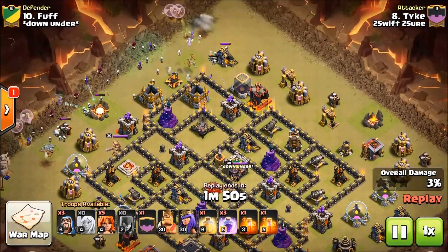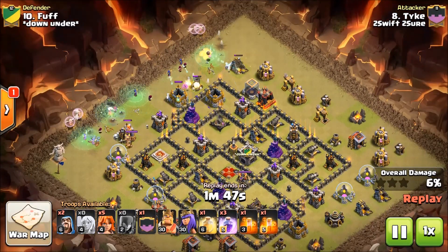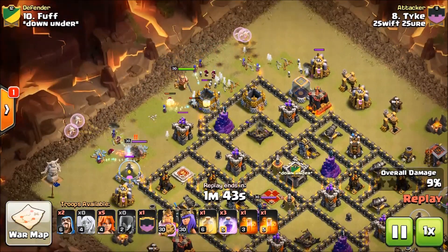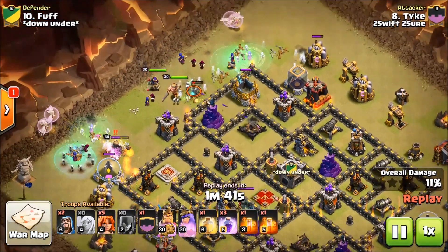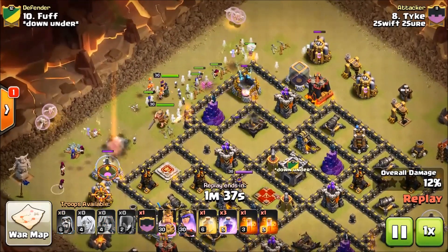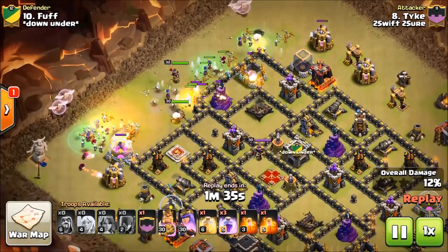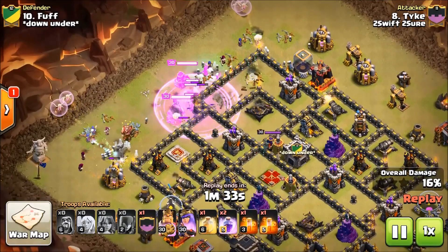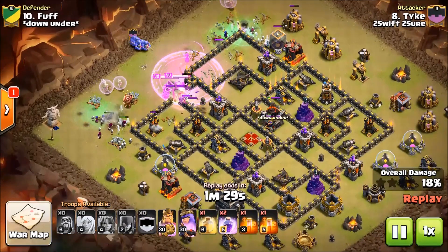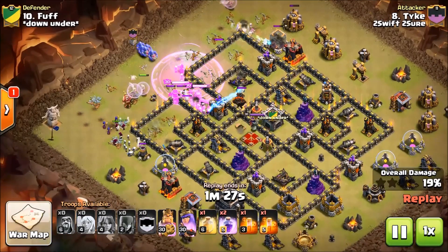Once he gets that down, right here I do my Witches differently. Tyke puts them all in the middle and he's taking out his breadcrumbs. I like to leave breadcrumbs for my Valkyries because that kind of targets them in to right where you want them to go. They're going in just like you wanted, and here they go.